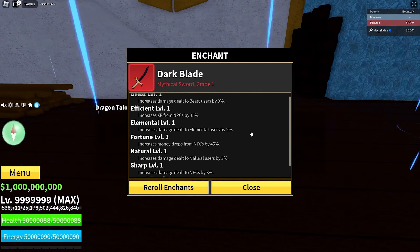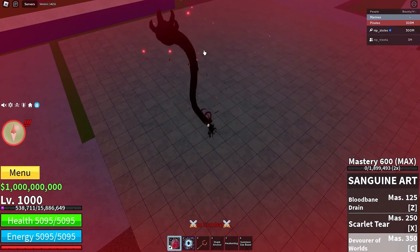Next up, we have the brand new Fighting Style called Sanguine Art. This is the Z-Move. Next up, we have the X-Move called Scarlet Tear. Finally, we have the Z-Move called Devourer of Worlds, and this is actually pretty cool.